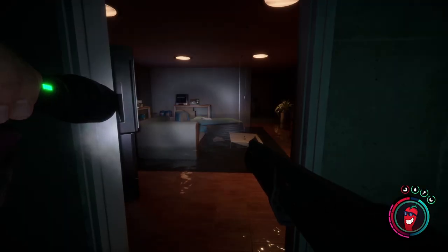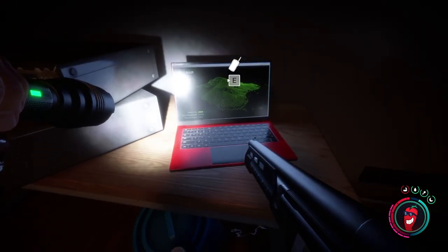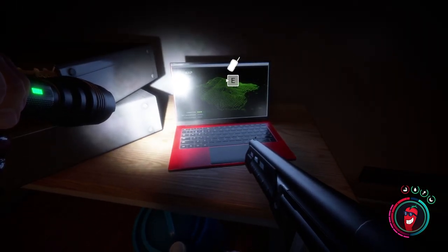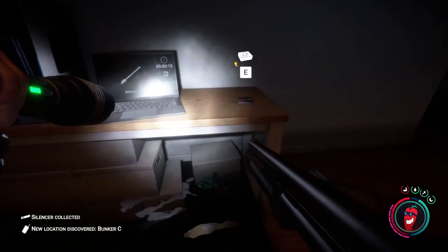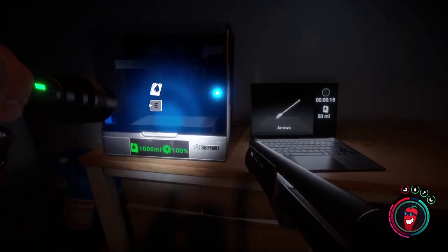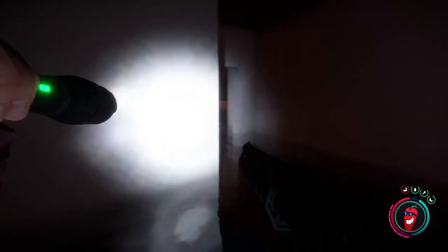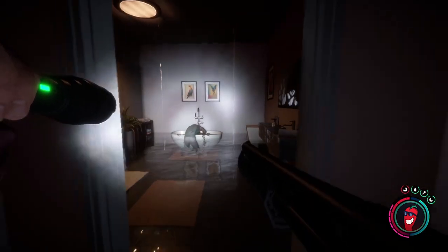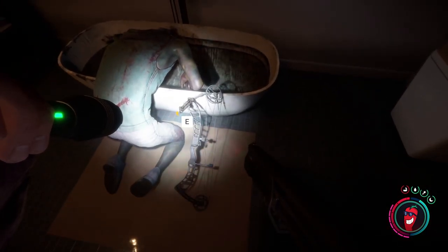For the Compound Bow, we need to go into the furnished apartment area. As you go in, make sure you get on the left side table the new coordinate for Bunker C. There is a silencer for the pistol right next to the laptop that controls the 3D printer. Then going around the corner, past the bedroom area, into the bathroom next to the body at the tub, you will find the Compound Bow.